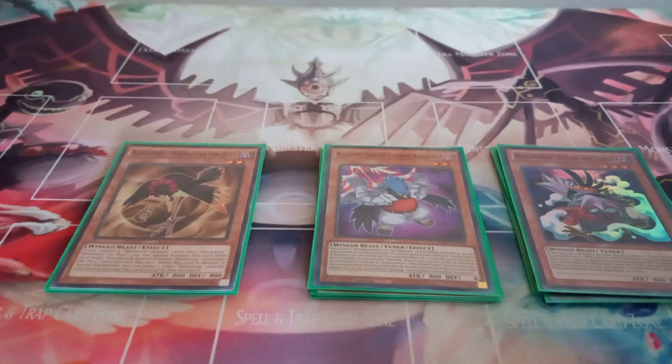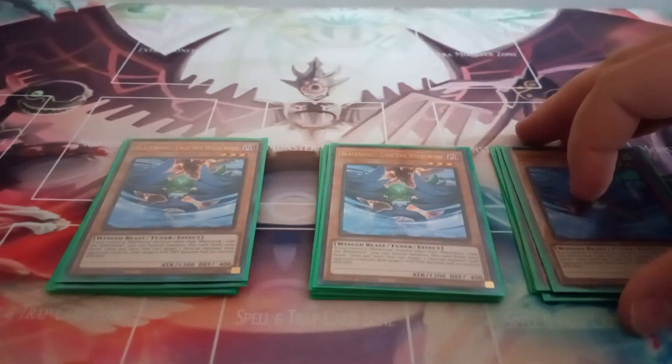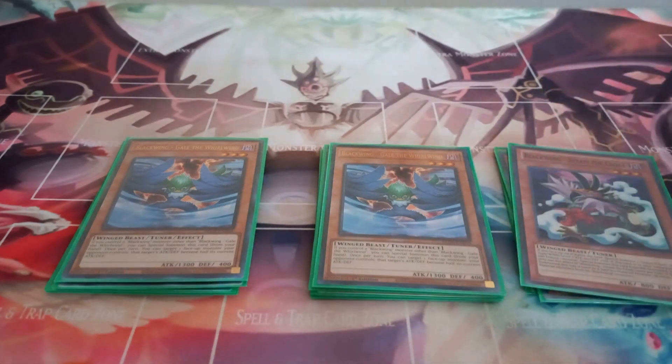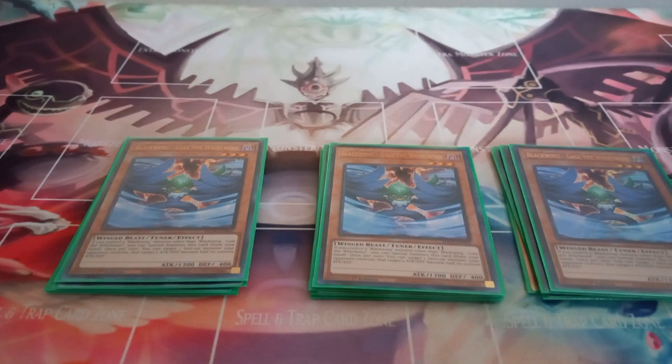Then I play three copies of Blackwing Gale the Whirlwind — free special summon if you control a Blackwing, once per turn. As a quick effect, once per turn, you can target one monster your opponent controls and halve its attack and defense until the end of the turn.